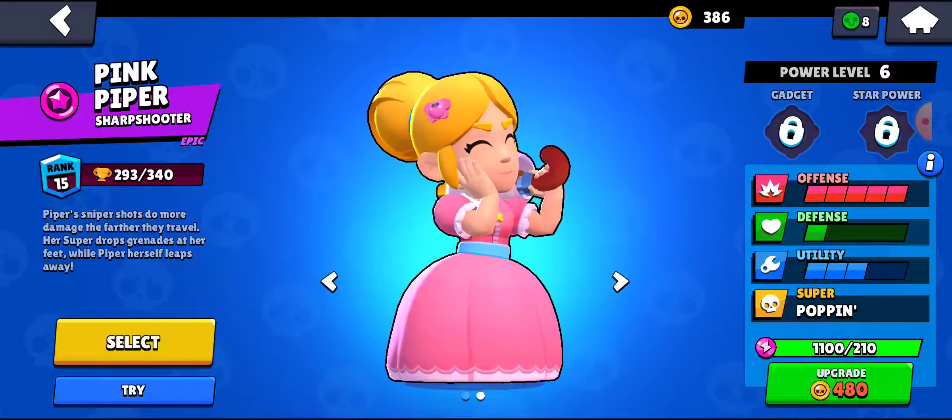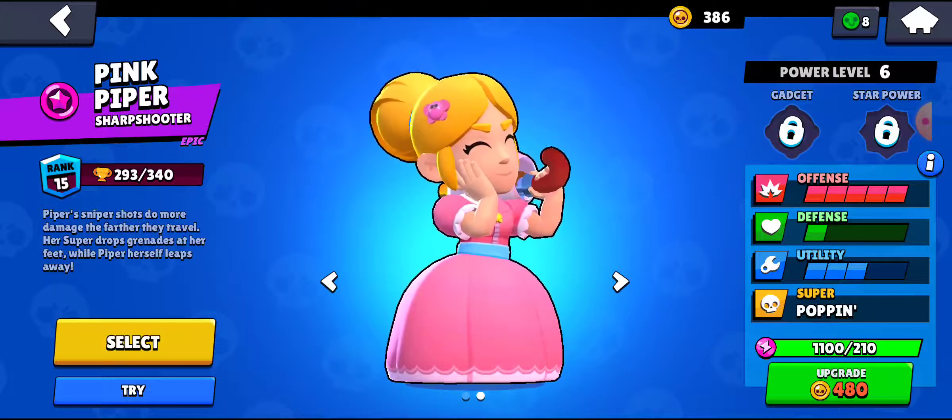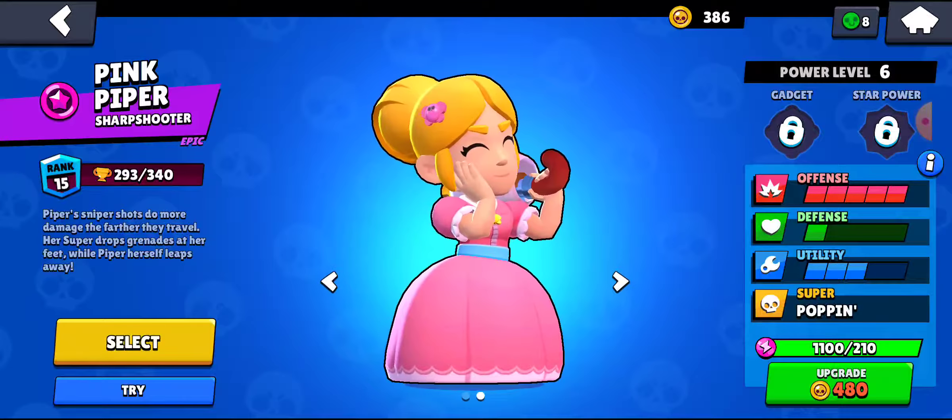With his fast movement speed, there's really no way of killing him. Daryl is really good with Steel Hoops now. People said that star power was trash after he got its massive nerf, but it turns out it's a really good star power.